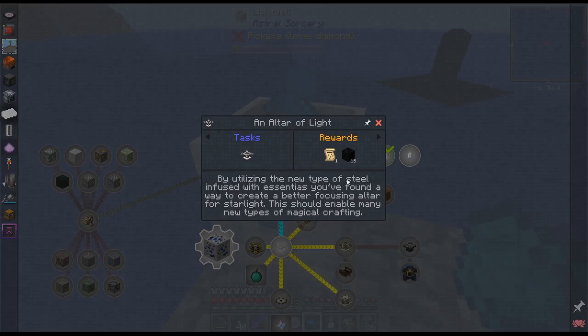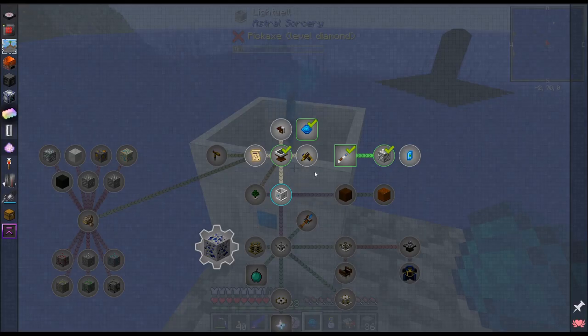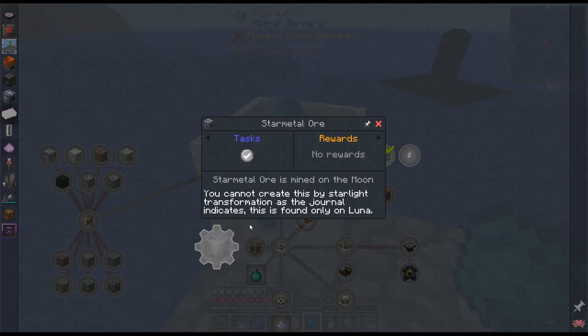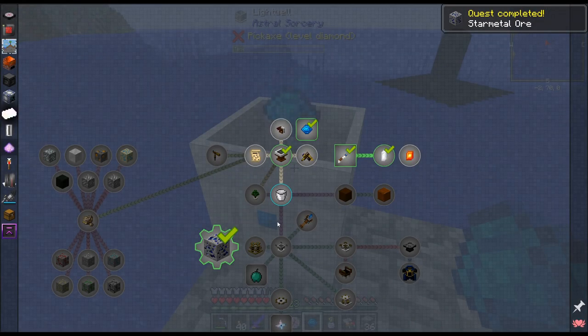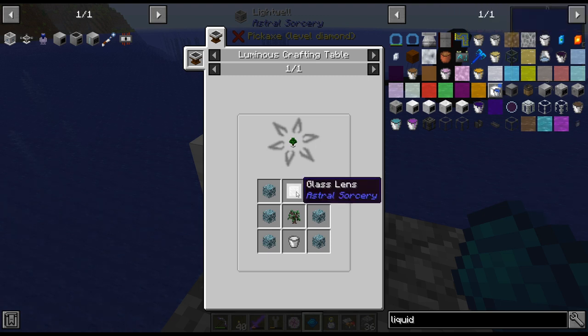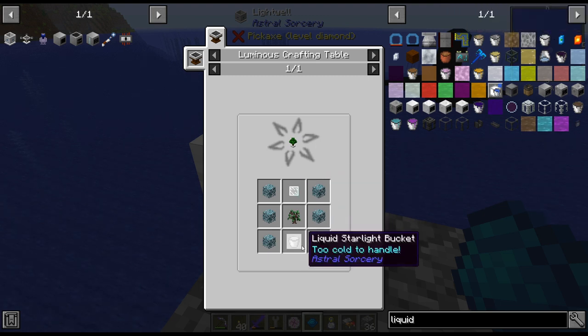New type of steel infused with the sentias you found — oh, the Thaumium, that's talking about Thaumium. Pretty cool. Star metal ore is mined on the moon — you cannot create this. So star metal can only be gotten from the moon, it cannot be transformed. Good to know. And there is a tree beacon — we also want to work towards that.